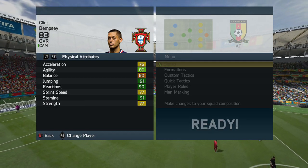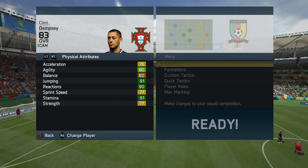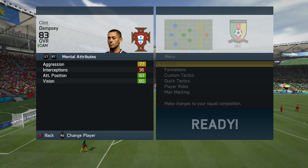77 strength is pretty much a standout. Acceleration and sprint speed are 76 and 77 respectively, though. Jumping at 91 which is great for his aerial ability. However, that pace is going to be lacking, and it's 83 attacking position and 80 vision.